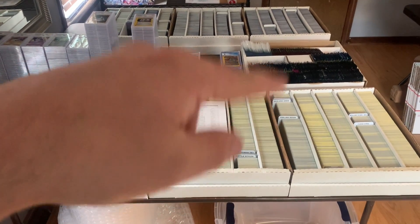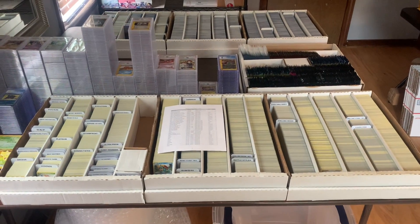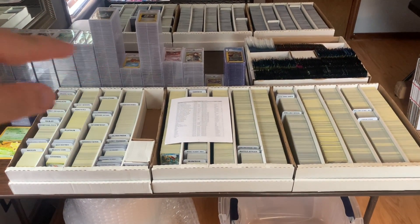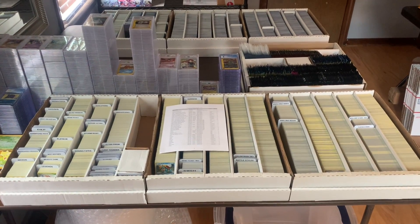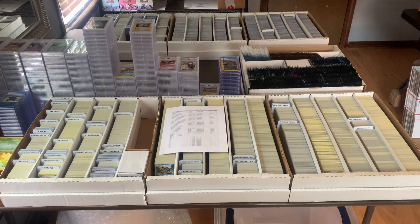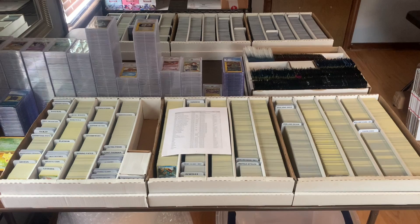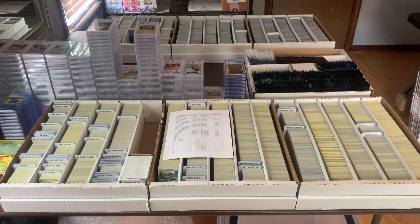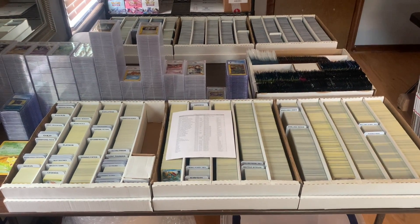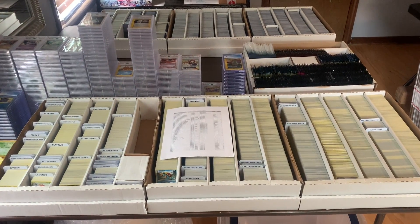These three boxes right here, that box right there, and then those three boxes on the other side of the table. All the graded cards you're seeing right here are just cards I got in on consignment, so those will be listed on eBay within the coming weeks as eBay auctions. As I'm recording this video, today is Monday, September 12th. I have roughly 37,000 cards listed on TCG Player within all seven of these boxes right here.